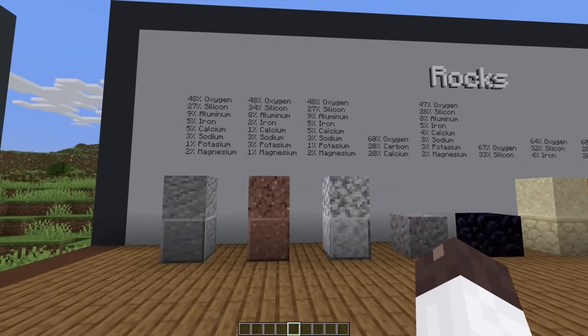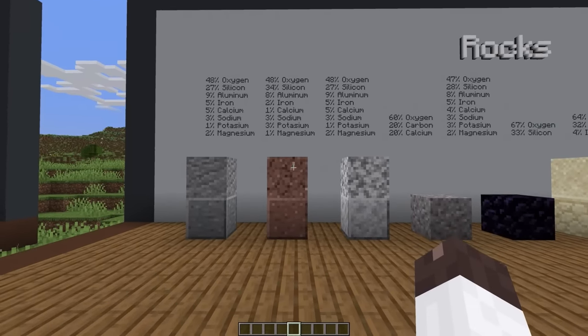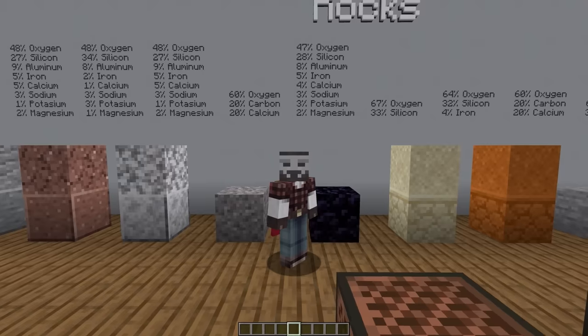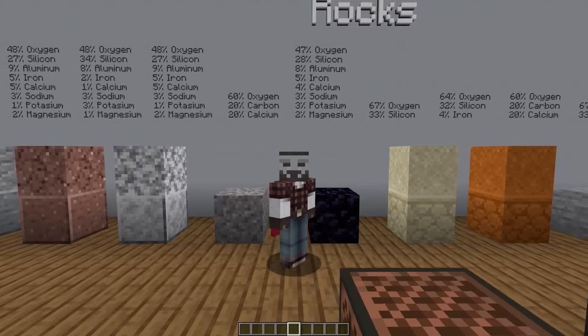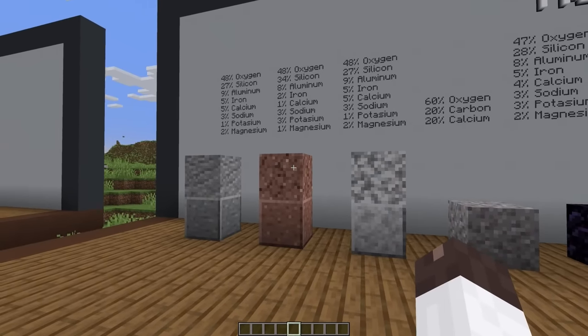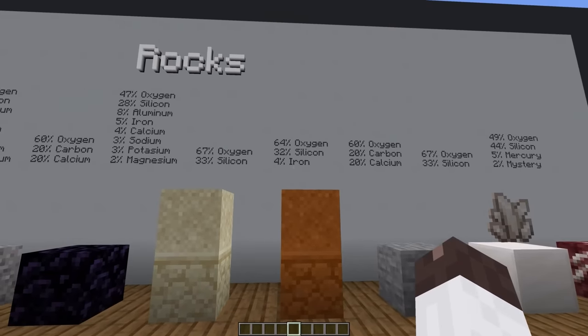Andesite and diorite are the same rock, just with different crystal sizes. Granite is similar with just a little bit more silica. Obsidian I just made the same concentration as the cobblestone, lava, and magma — technically in the real world obsidian would have the same composition as granite. Sand is just quartz, and then I added a few percent of iron to red sand.